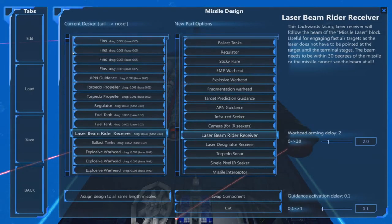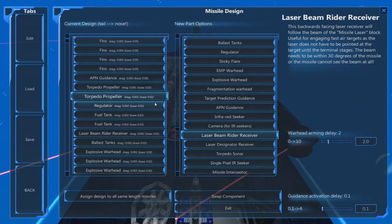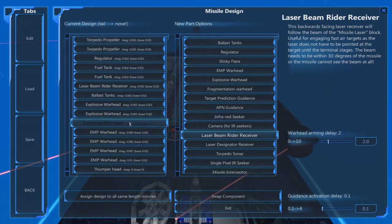For the torpedoes themselves, these ones are fairly big. There's a few fins, APM guidance — the only reason that's on here is because I really like the smooth sidewinding motion it makes, and it increases accuracy just a tiny bit. Two propellers, so it's not super fast. A regulator so it stays in the water a long time — probably don't need that, might switch it out for another fin. And there's the receiver, ballast tanks, and then a smegaton of warheads — on one turret it's roughly half explosive, half EMP.